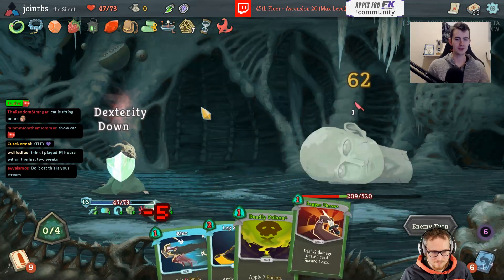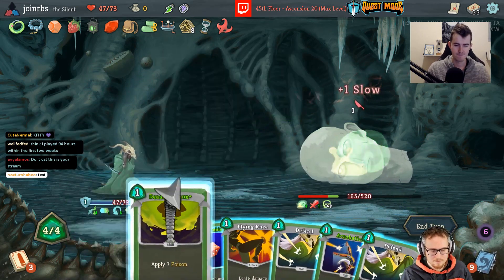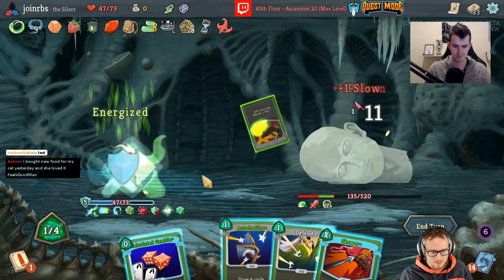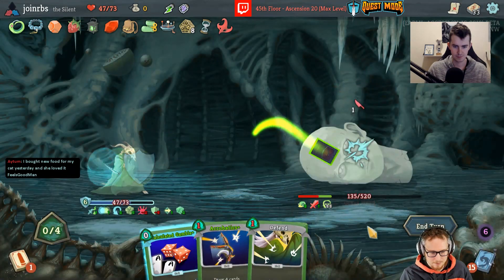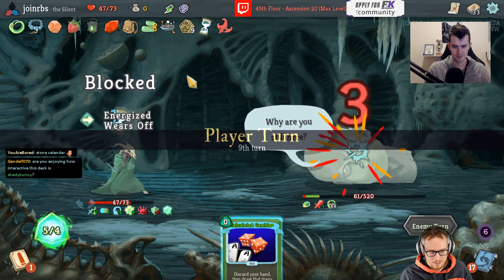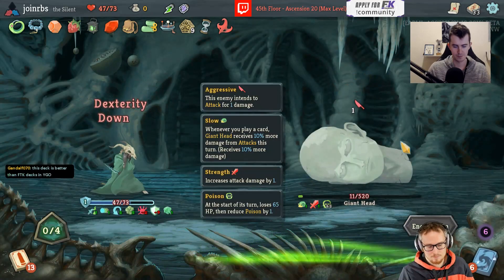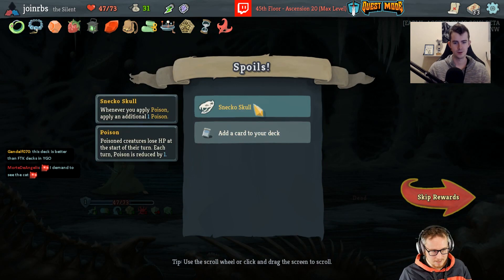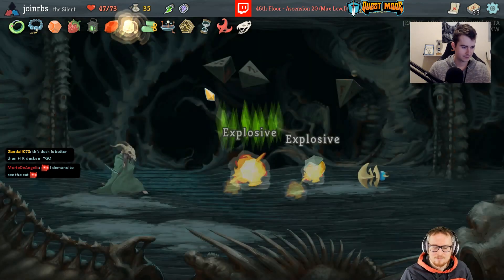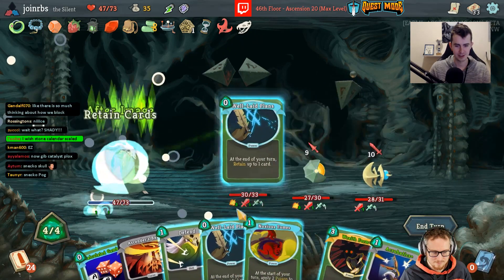I can see Envenom doing work — we transformed into it and upgraded it, it's quite nice. Anything that scales damage is going to look pretty good if you can be invincible while it's in play. This deck would be so much more explosive with a Catalyst, but if we can get 50 damage on an enemy — there you go. Now it's very good. Are you enjoying how interactive this deck is? I'm sure our opponents are having a wonderful time sitting for one all the time.